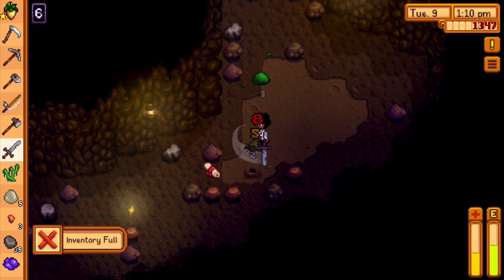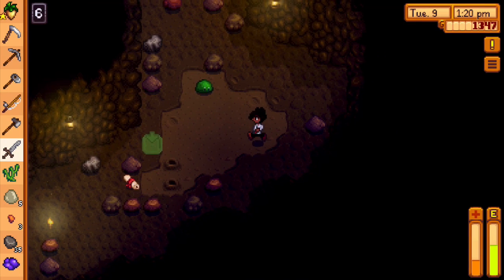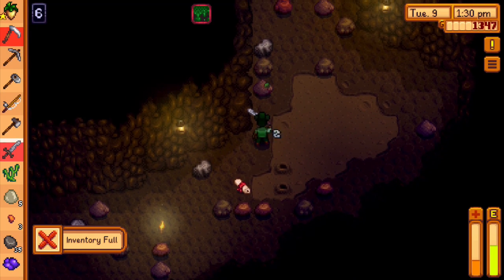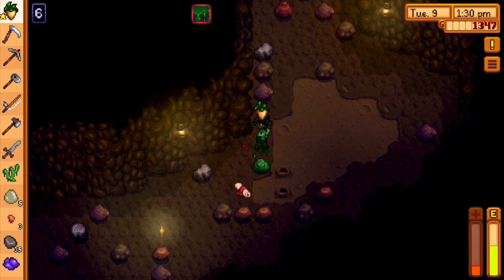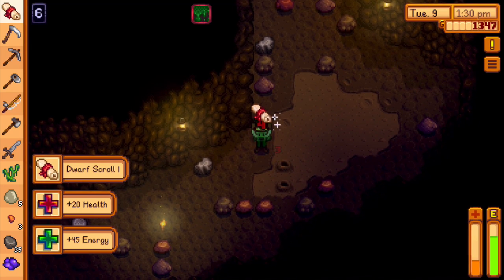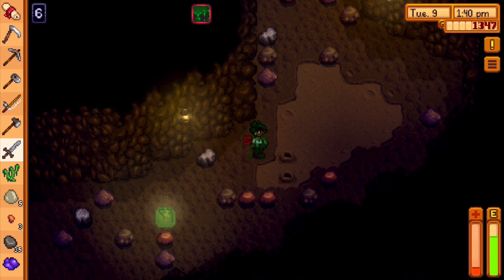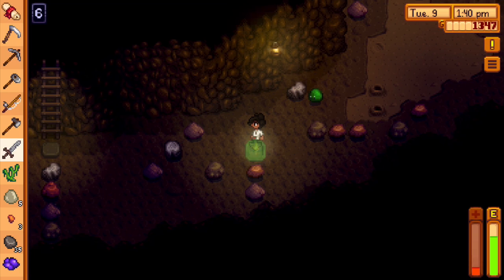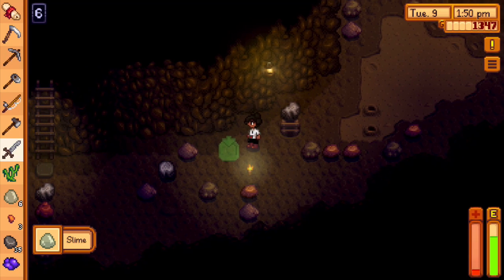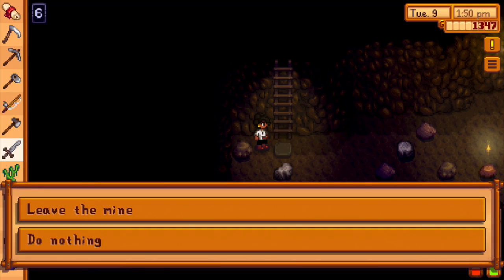Oh, what is that? What is this? Something's like coming out of the ground — oh my gosh! No, what are you doing? Get out of here, this place is dangerous! Oh no! All right, we need to get out of here.